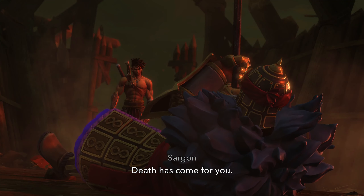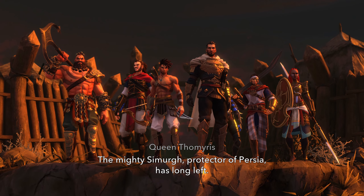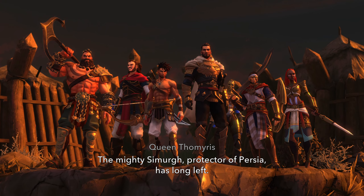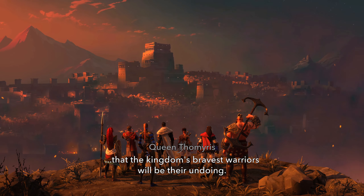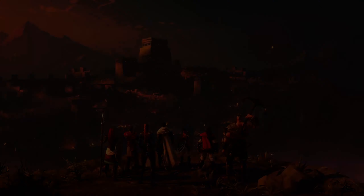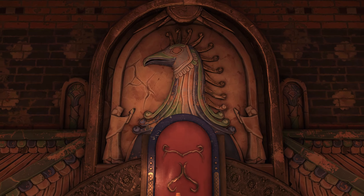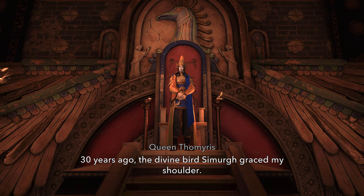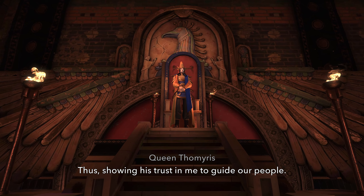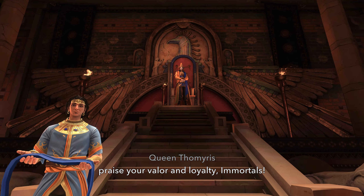Post-battle cutscene: 'Death has come for you.' The mighty Simurgh, protector of Persia, has long left. But the kingdom's bravest warriors will be their undoing. Thirty years ago, the divine bird Simurgh graced Queen Tamiris's shoulder, showing trust in her to guide the people. The queen praises the valor and loyalty of the Immortals. Varum and his forces have once again saved the kingdom.